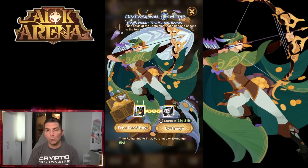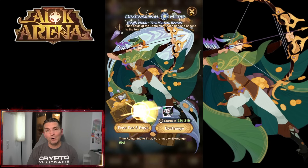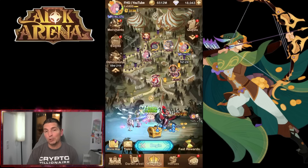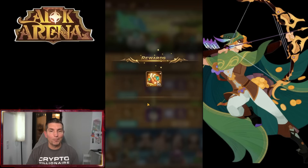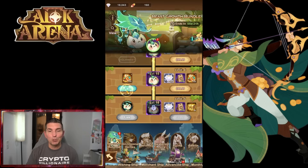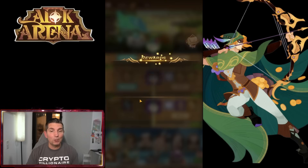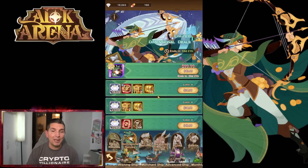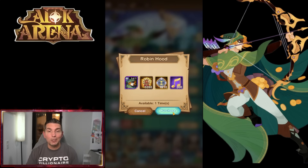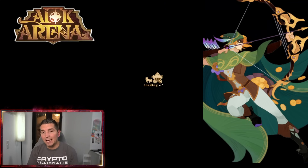I feel like in the Treasure Scramble specifically, the PvP aspect he brings is going to be very solid, which is why a lot of players are going to build him. We also have the Radish — we took it up to level 15 at this point, so we got a lot of free baits out of there. Super excited to see that, and of course the dimensional hero Robin Hood is available, so we're going to go ahead and link him.